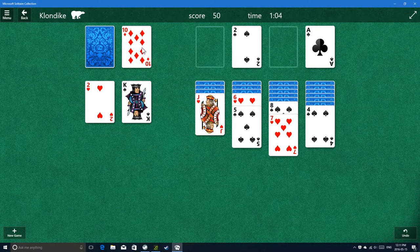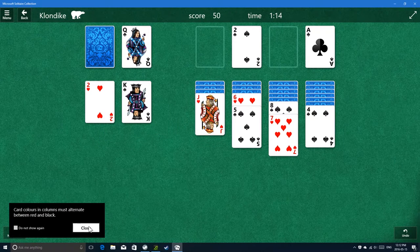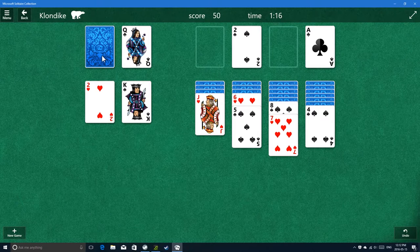Ten - nothing. Queen. Oh man. If this king was red and this queen would be, then the jack would be able to go there. Oh, so close. I know this was an illegal move. Seven - nope. Jack - nope.